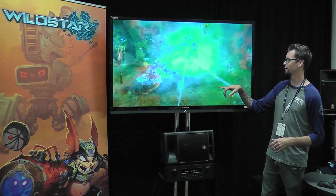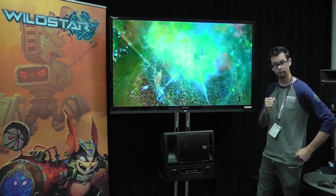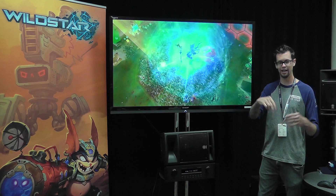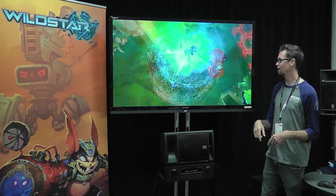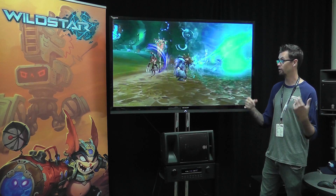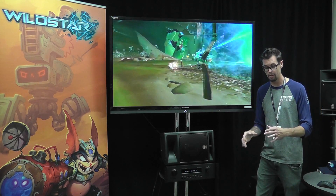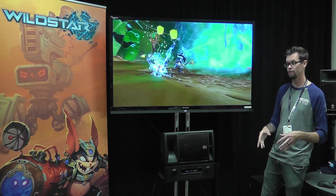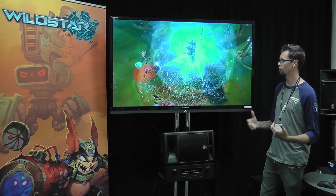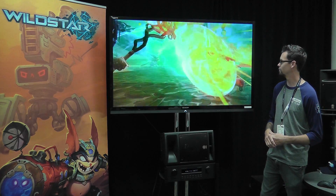We also have these telegraphs on the ground that sort of randomly appear, and some actually stick to the player. So if I'm running around and I get one of those telegraphs on me, I can run towards my friends and actually hit them with it if I'm not paying attention. But at a certain point, you can dodge out of the way so that it leaves the spot. And if you're smart about it, you can actually use it on these guys — run by them, dash out of the way, and it'll hurt the bad guys.